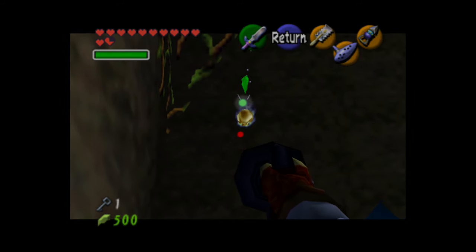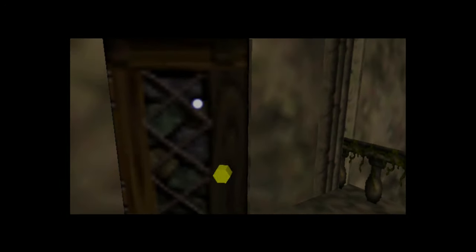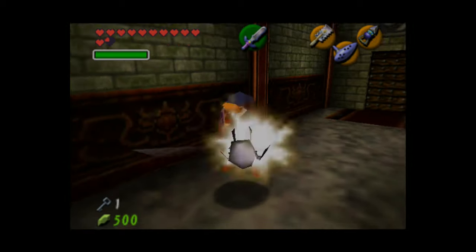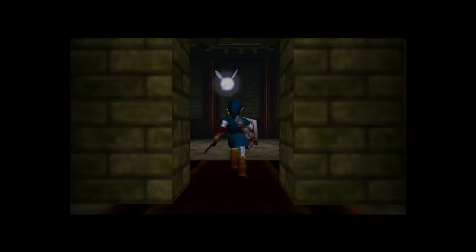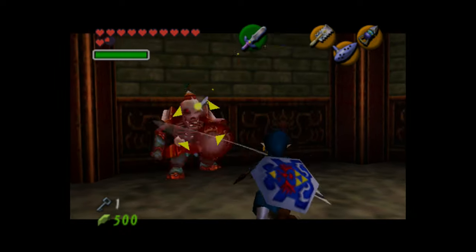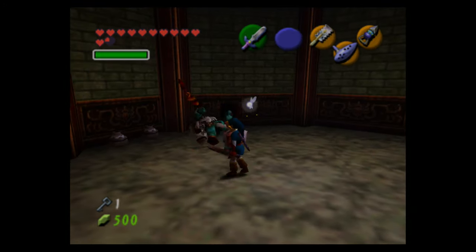That Skulltula right there is pretty easy to miss — it's not in your peripheral vision and your eyes are probably attracted to the door directly in front of you. There are also enemies called bubbles: basically little skeleton heads that engulf themselves in flame. If you hit them with your shield by running into them, they'll go down to the ground and you can attack them at that point.